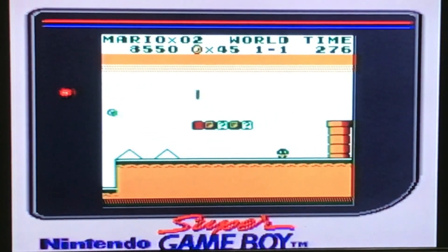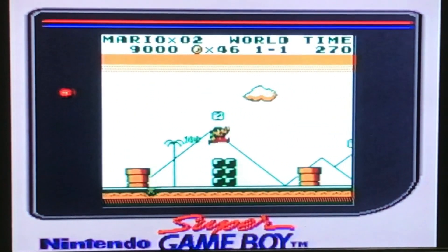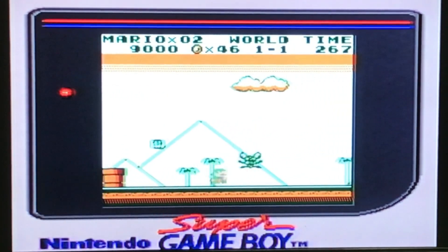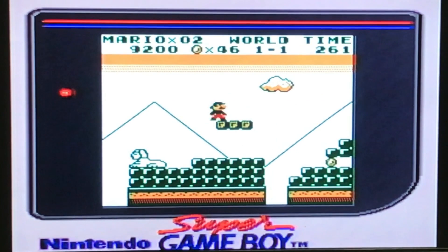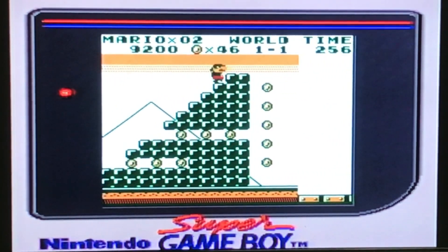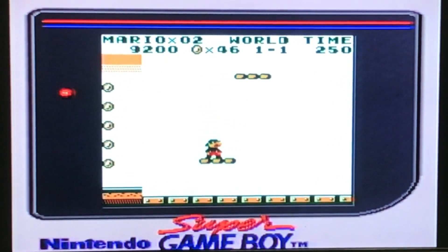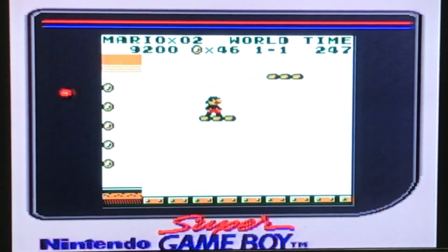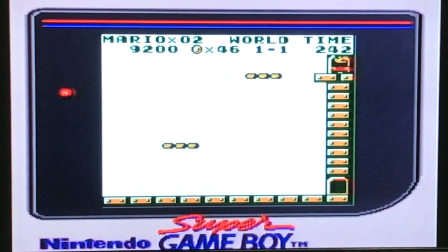Now we've grabbed our star, so we're just going to run to the end and hit a couple of question blocks while we're running through. We're just going to wait for our platform that you see there in the distance, and now we're going to use this platform to jump to the other one so we can get inside the top door and grab our bonus.